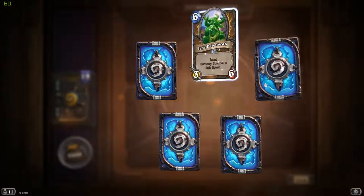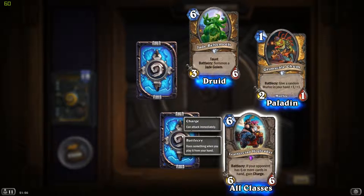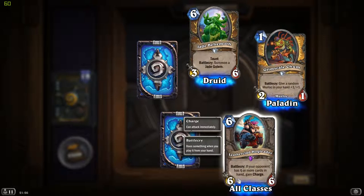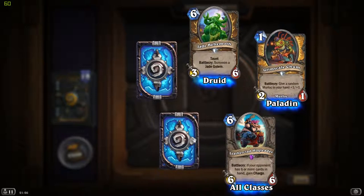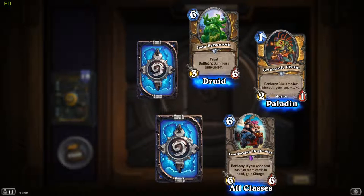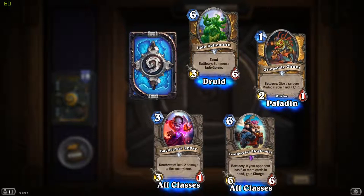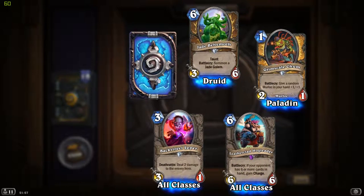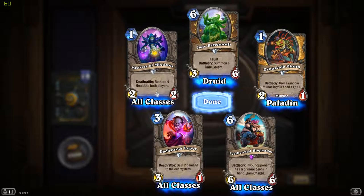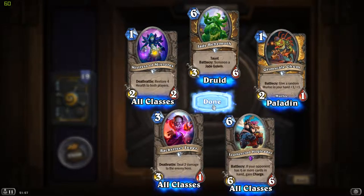Second deck. And an epic - our first epic for the evening. Leeroy, Hog Leader - Battlecry: if your opponent has six or more cards in hand, gain Charge. More cards with effects dependent on your opponent's hand, and card draw - very interesting. Bath Street Clepper: deals 2 damage to the enemy hero for 3 mana - doesn't seem too useful. Mistress of Mixtures - Deathrattle: restore 4 health to both players. Nice enough.